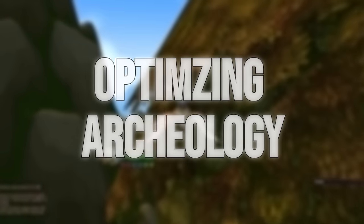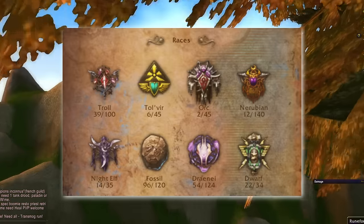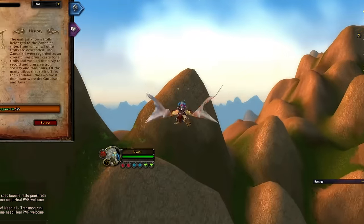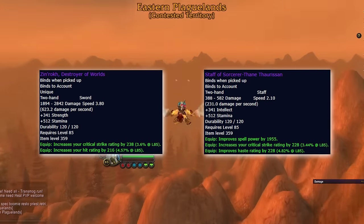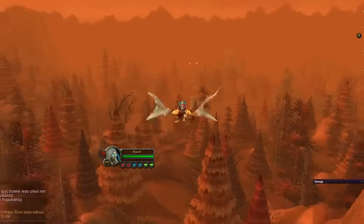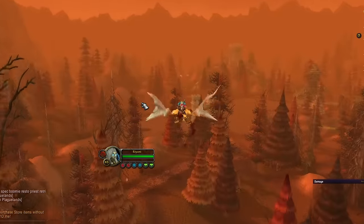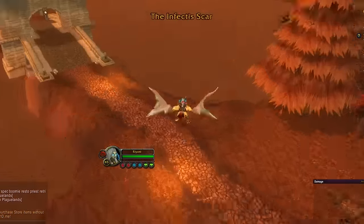Let's take a look at how to optimize things for our purposes. First, identify which tribe it is that you want your reward from. The most common targets will be Troll for Zin'rokh, or Dwarf for the Tyresian Staff. Lucky for us, both Troll and Dwarf dig sites are found in Eastern Kingdoms, which is the most condensed zone and thus the quickest one to level in.